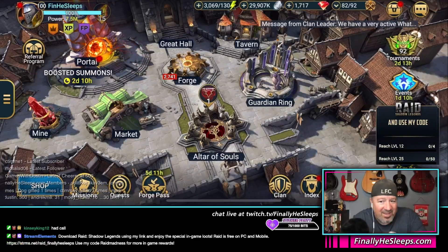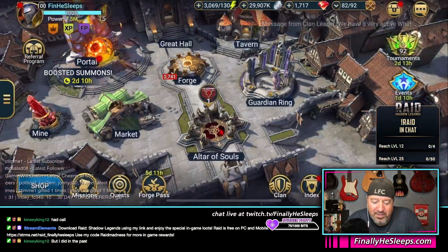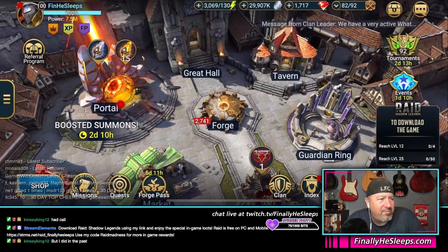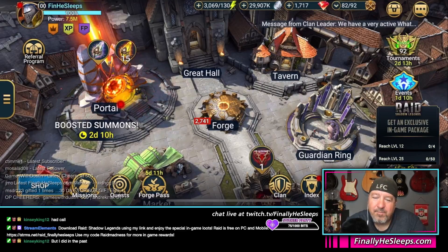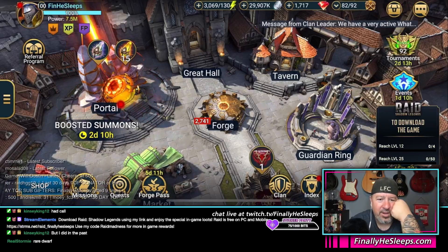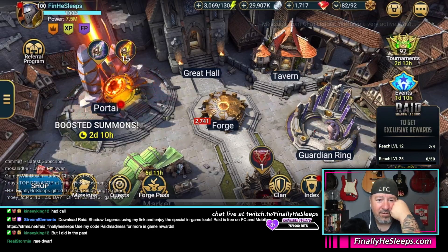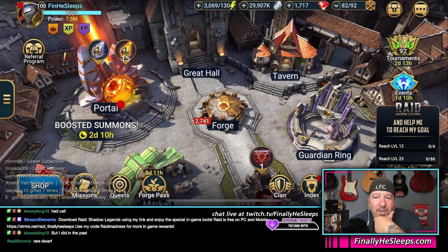If you haven't played it before, this would be the time to try the game out. There's Grumbler — Grumbler is a free rare HP champion you end up with right out of the gate. He's not great, but at the very beginning of the game when you first start, he wouldn't be too bad. He seems decent for clan boss. He's the free champion you get for using my link.